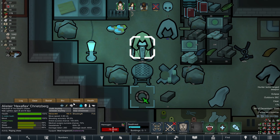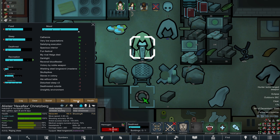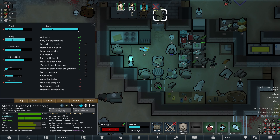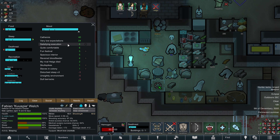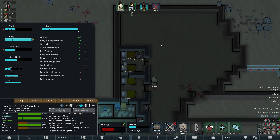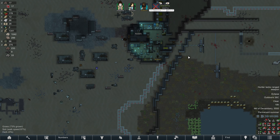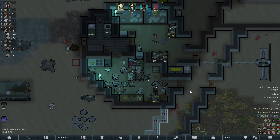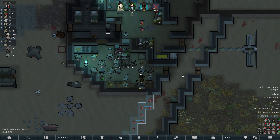Hexa Flex is enjoying a nice game of chess by himself. Still sitting on catharsis, but that mood's pretty good. Same story for Kuzboi. My rival Helga died — how on earth is she your rival? I don't know. We got some odd colonists, man.